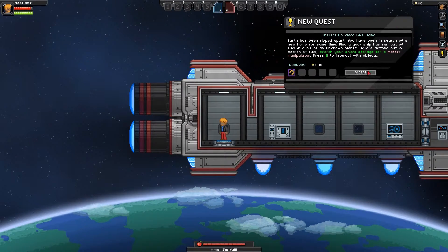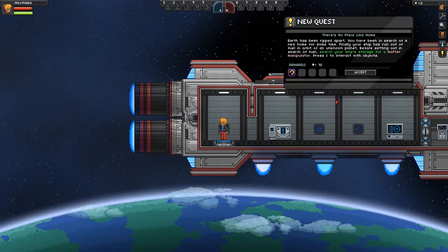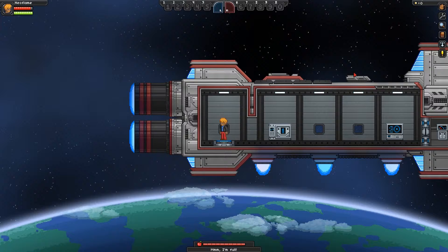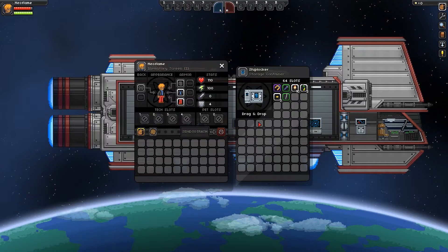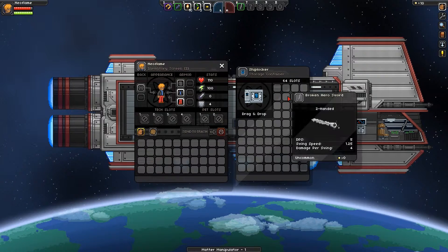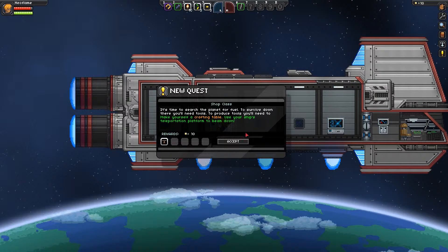As you can see, we have a little new quest popping up: Earth has been ripped apart, you've been in search of a new home, finally your ship has run out of fuel in orbit of an unknown planet. Search your ship's storage for a matter manipulator. Down here we have a part that tells us how hungry we are. This is our ship locker — it has 64 slots — and we're just going to take everything in it. Quest complete!